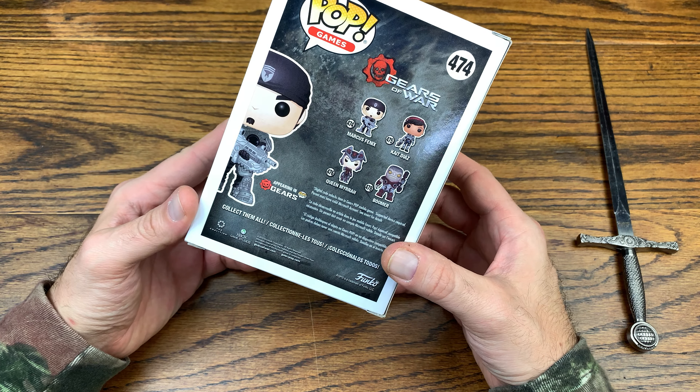But this is Marcus Fenix, which is totally cool. I dug the paint app on this one. Let's see what we got here — doesn't look like there's a code inside. There's definitely a number, so he's number 37. No code on the bottom, and doesn't look like there's a code here — there's a code printed in the plastic but I don't think that's it. No codes on the bottom of his feet either.